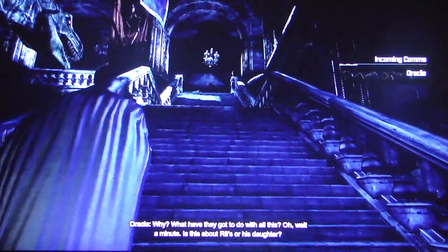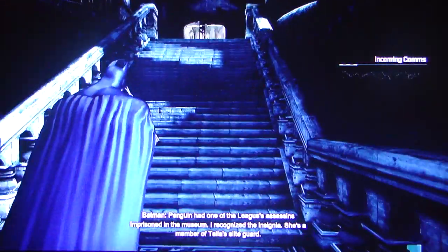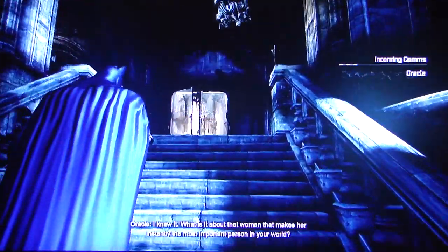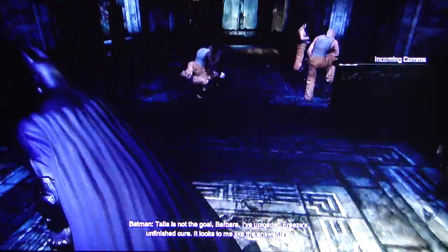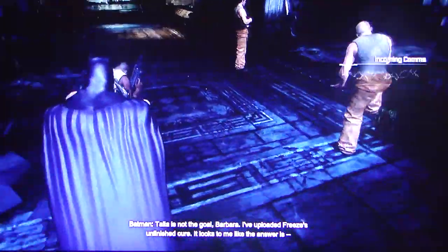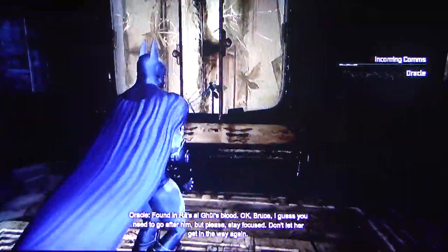We're gonna go fight Altair and Ezio. Think about Ra's, or his daughter. Penguin had one of the League's assassins imprisoned in a museum. I recognize the insignia — she's a member of Talia's elite guard. I knew it. Talia is not the goal, Barbara. I've uploaded Freeze's unfinished cure. It looks like the answer is found in Ra's al Ghul's blood. Okay Bruce, I guess you need to go after him. But please, stay focused.